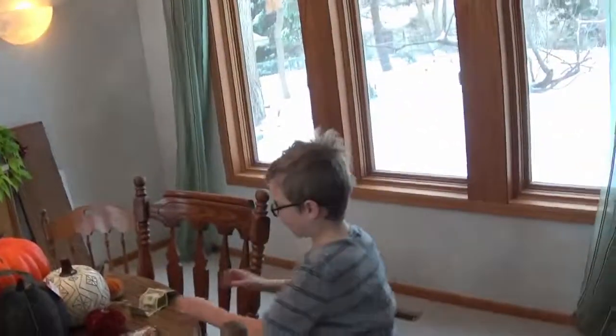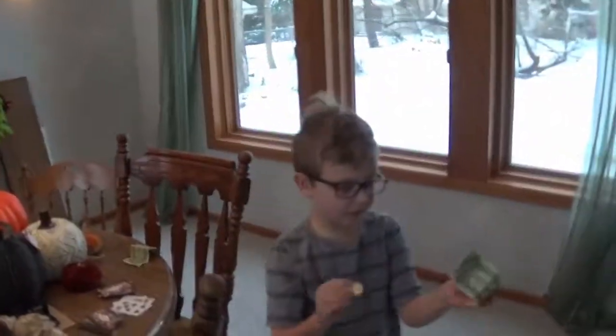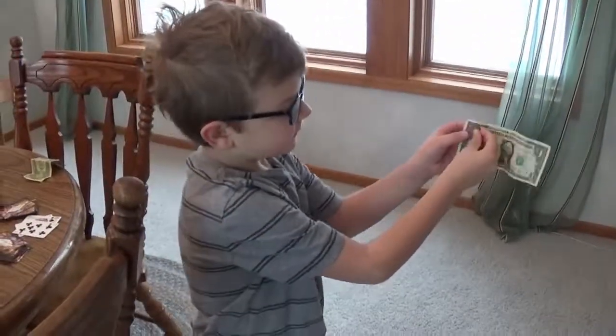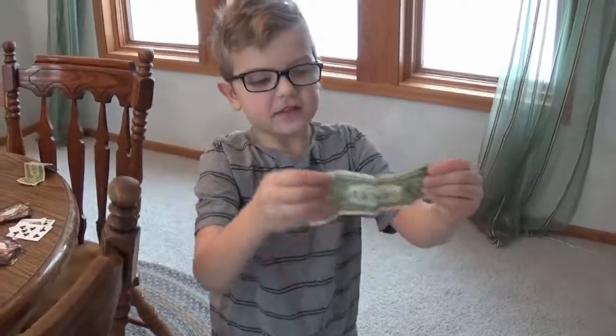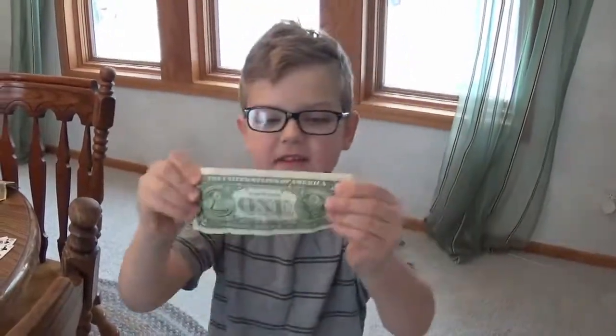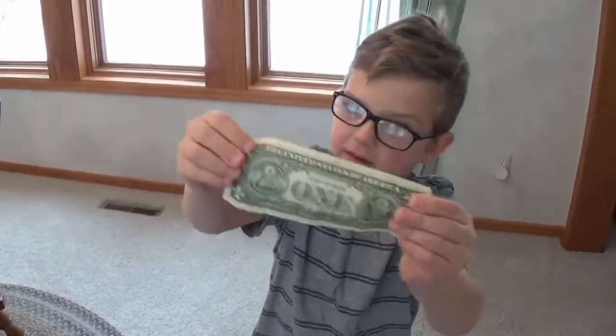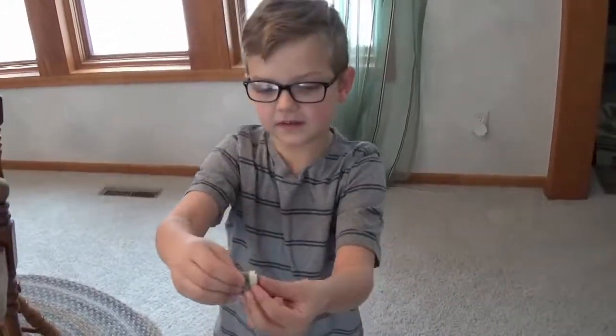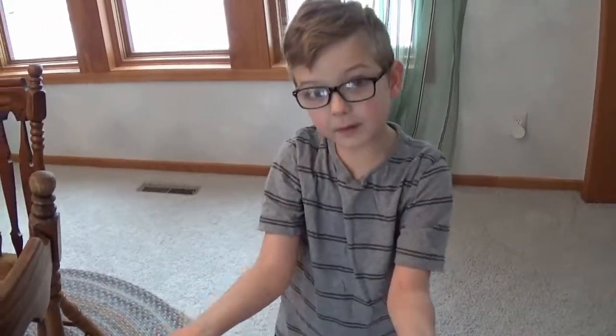I'll show you how to do the magic tricks. The first one was the quarter. So you put it on the one right here — you see? Then you just show this part and say, hey, look at this ordinary dollar. Then you just fold it and fold it and then put it down and just go like boom.